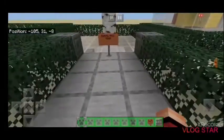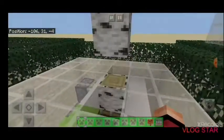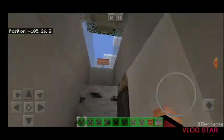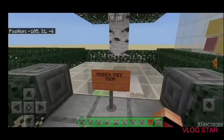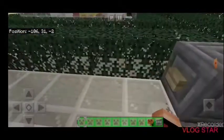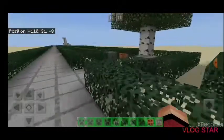This one is number eight, the hidden tree door. We'll just open it and watch — it reveals the hidden area under a tree. This one would be very hidden if you placed it randomly in the middle of a forest somewhere. It's pretty good, as long as you hide the redstone of course.